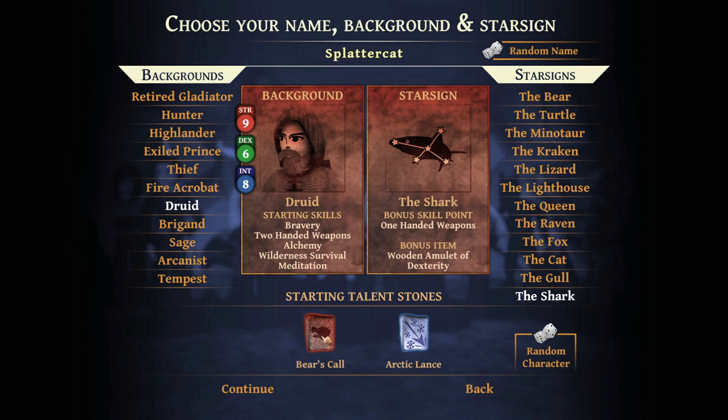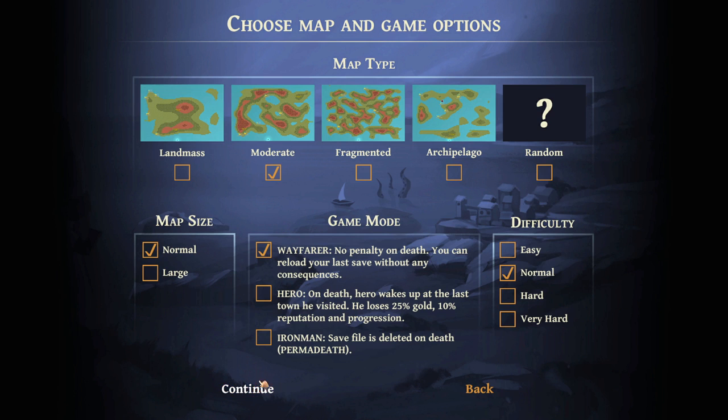I don't know what Bear's Call does, but I want to try it out. We'll make our Druid maybe a little bit more survival-oriented. Swiftness might be good too - swift is the coursing river, you know, with all the strength of a great typhoon. We could go with a little bit of athletics, or we could go with something like Speechcraft so we can talk our way through things. Yeah, let's go Speechcraft - get a little bit of charisma in there, and then we'll start our game.